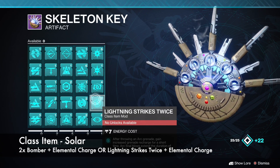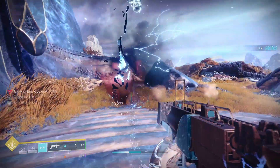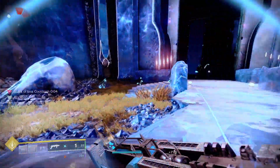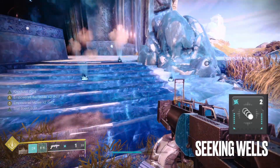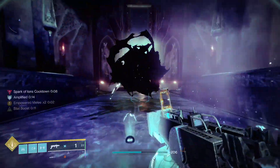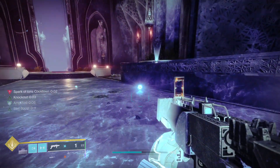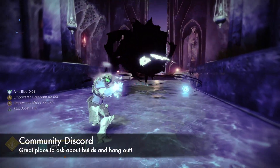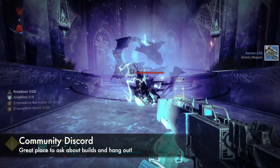Before I head out, I wanted to share some alternate mods you can use for this build. If you don't have Firepower, that's completely fine — I'd recommend using two Elemental Ordnance, one Bountiful Wells, and anything else you want. Seeking Wells is really good here if you have it, because all of the wells will track to you. There are tons of alternative methods that will work just fine, and if you have a combination that works for you, definitely drop it in the comments so people can see it. If you're still stumped, please join my Discord and ask me — we also have some people there who are very knowledgeable and are very happy to answer your questions.